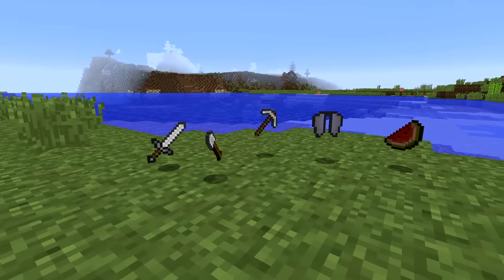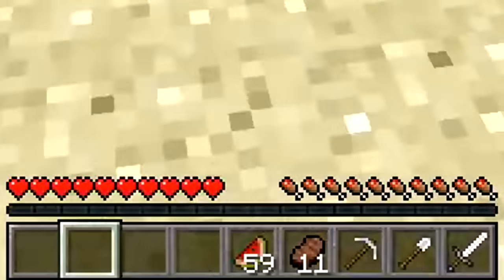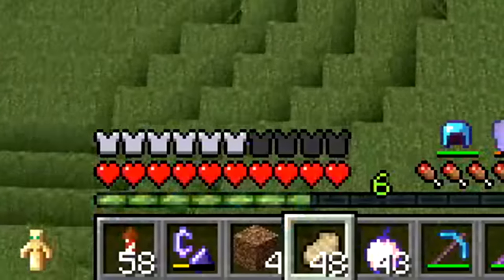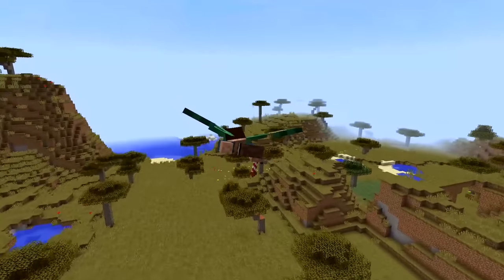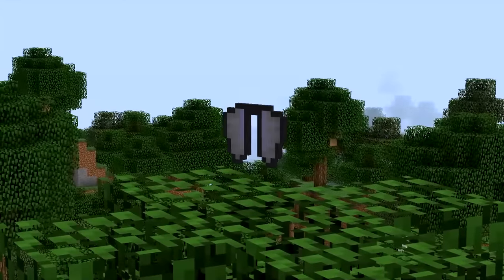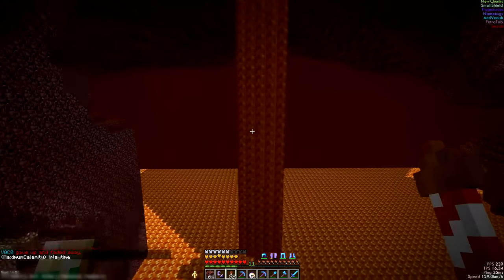Now let's go over what tools and items you'll need to start base hunting on 2b2t. Technically, you don't really need much — just food and some basic tools to get you started. However, other items will make your base hunting experience a lot better. For instance, elytras — this will speed up your travel rate exponentially, saving you a lot of time. But on 2b2t, elytras on their own are pretty much useless for base hunting.